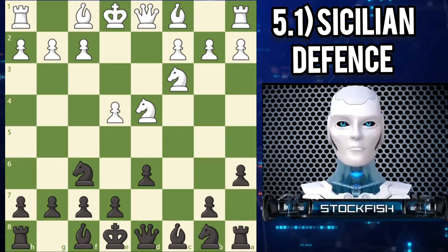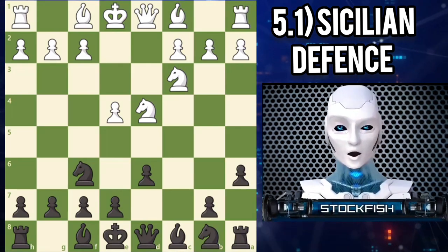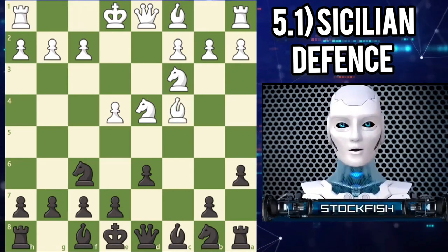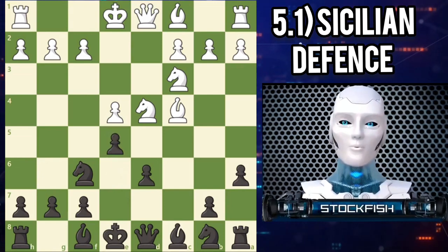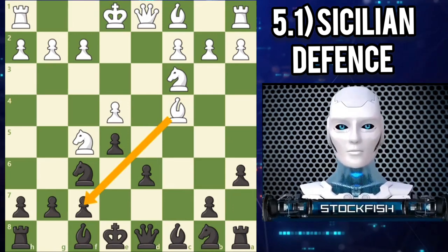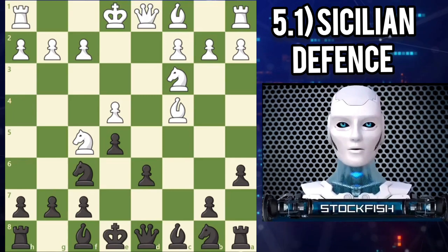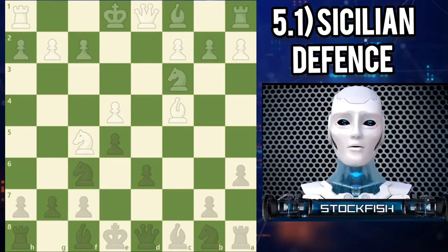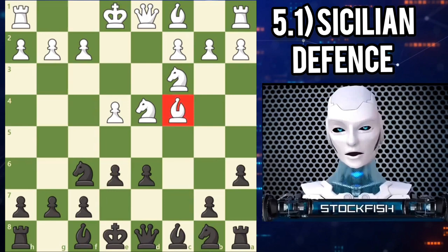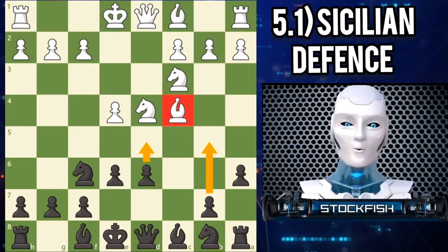We know black is ready to strike in the center with E5, but is this always a good idea? In most cases this is a healthy, active idea, but there are some exceptions. A once-favorite move of world champion Bobby Fischer was bishop C4. If black automatically plays E5, this is a very committal decision, as white can now play knight F5. Not only does white's bishop add pressure to the vulnerable F7 square, it also controls the D5 square, so black does not have the thematic counterattack D5. White's pieces are well positioned to dominate the central light squares. After bishop C4, a more flexible choice for black is to play E6, restricting white's light-squared bishop, when black can remain flexible considering ideas such as B5 and E5 if allowed in the future.